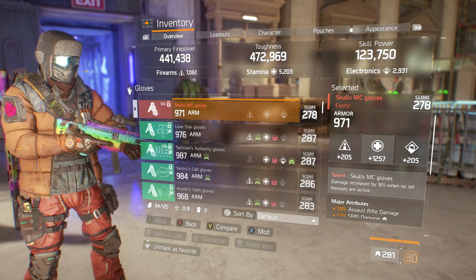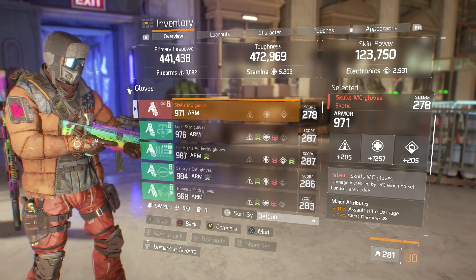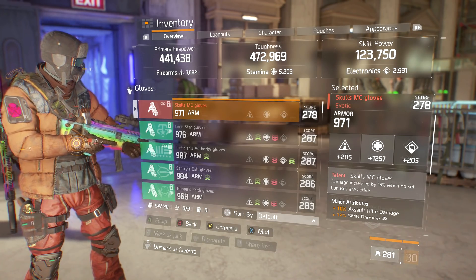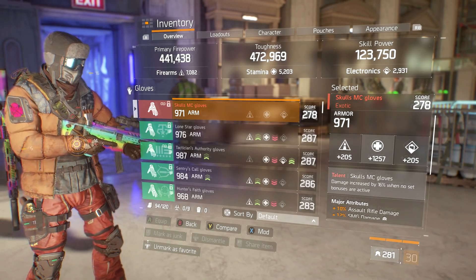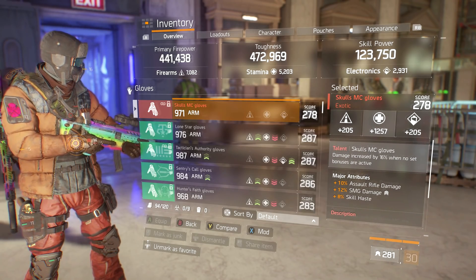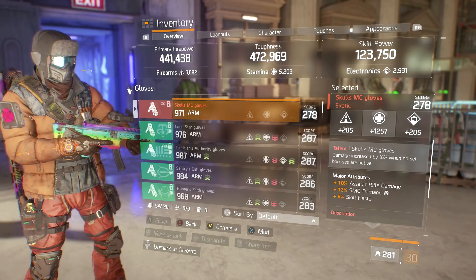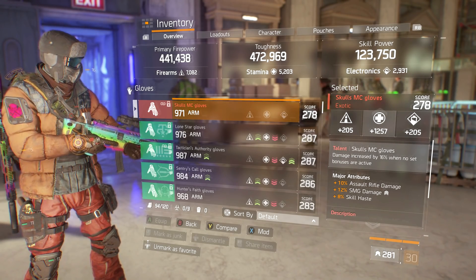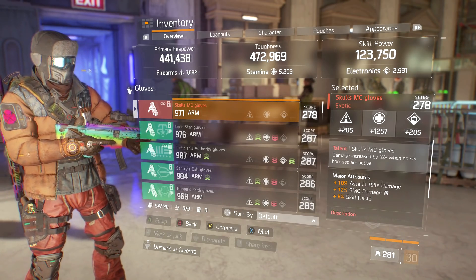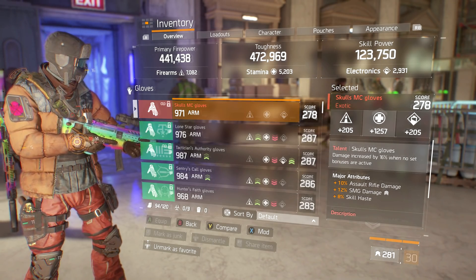For gloves I'm using the exotic Skulls MC gloves. I've had a lot drop from exotic caches, dark zone, killing bosses, and open world, but I've never gotten great luck. These are the best I have at 971 armor with 1257 Stamina. The major attributes are Skill Haste — not really meta for 1.8 — and SMG Damage. I also have AR Damage on them. Not ideal, but better than nothing.